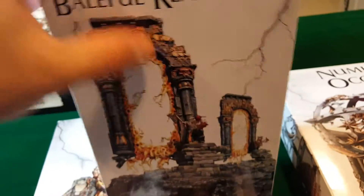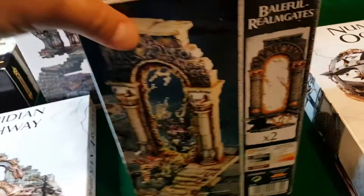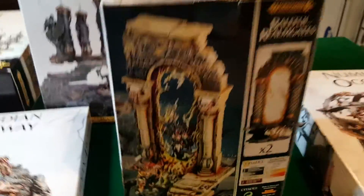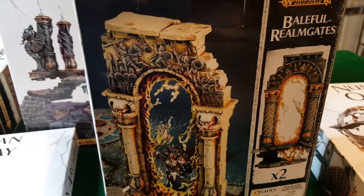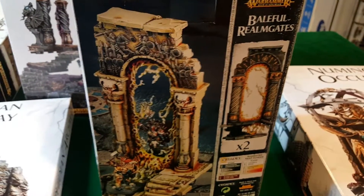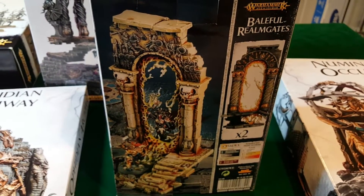There are two of these in the box, so you've got one for each side of the table. I've played with this one and it is a lot of fun. The rules for it are very interesting — there are some scenarios in the recent scenario book that utilize it. They're really sturdy plastic, and the fact that you get two is really cool. You can play with one in the battlefield, typically in the center, or you can play with two, and it really changes where you focus and shift your attention during the game.